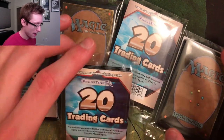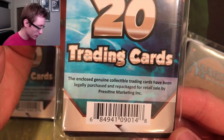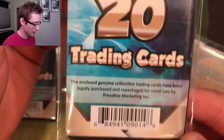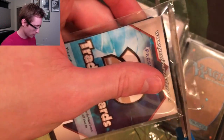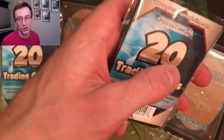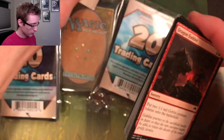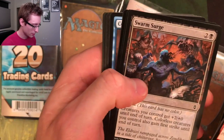We have five of these booster packs, and they read: 'The enclosed genuine collectible trading cards have been legally purchased and repackaged for retail sale by Pristine Marketing Inc.' I have no idea who Pristine Marketing Inc is, but I'm going with my gut that they don't know what Power 9 is, and that we're going to make at least double our money back. Let's see what Dollar Tree hooks us up with.